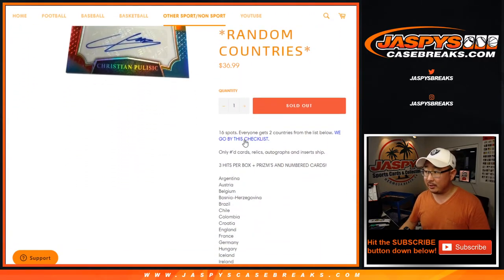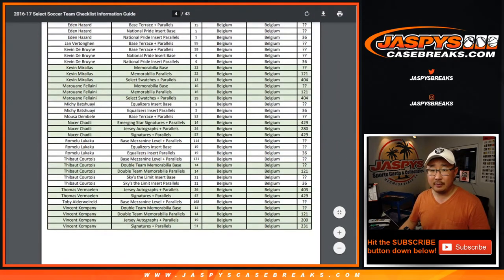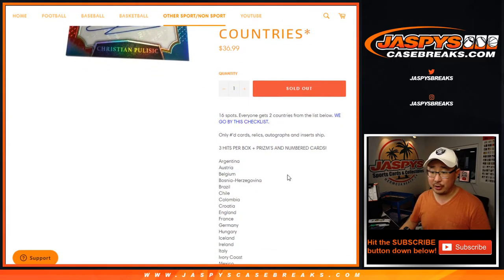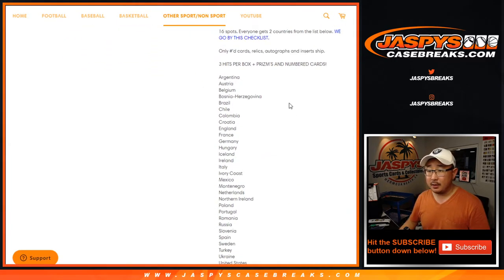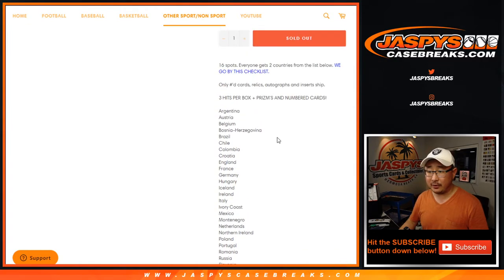We're going to go by this checklist — there's a checklist link right here. Link is in the description if you want to check that out. Three hits per box, prism and numbered cards, 32 countries involved right here.